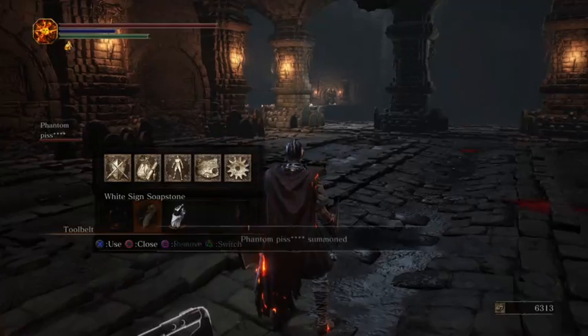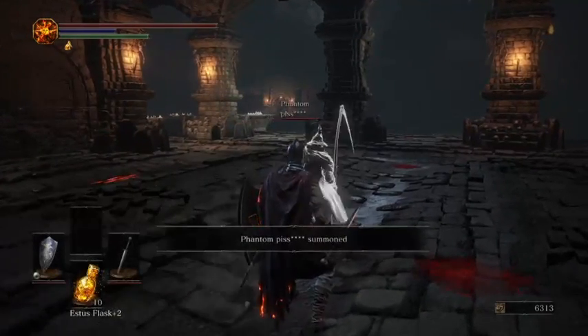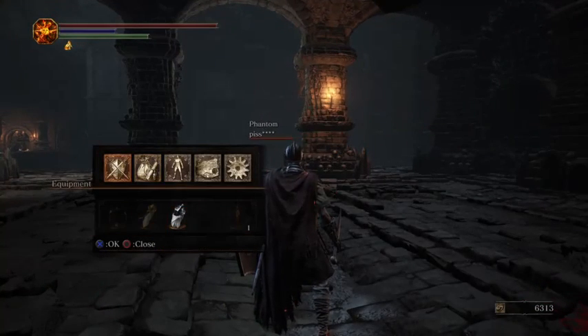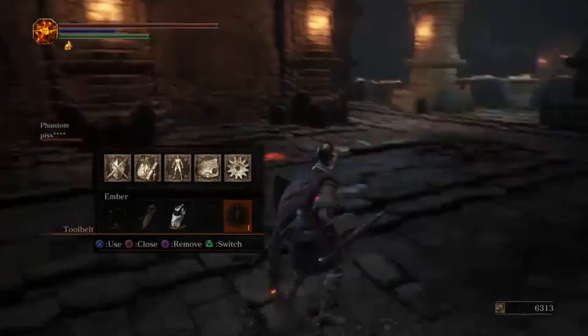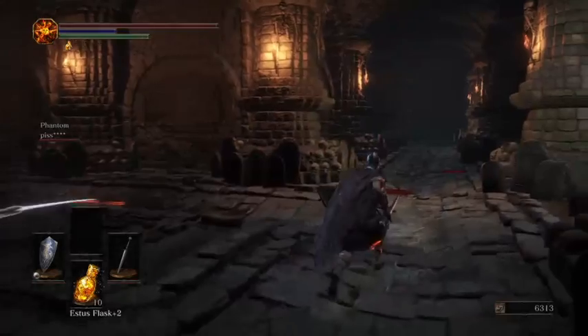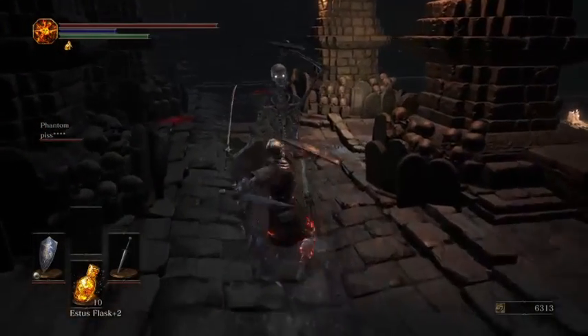To summon, you have to make sure you can use your soapstone. You got to make sure you have an ember on — make sure you're embered up. And wait patiently. That's that, guys.